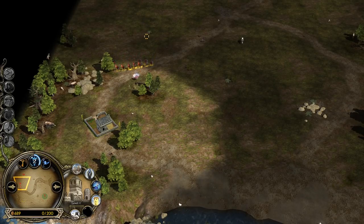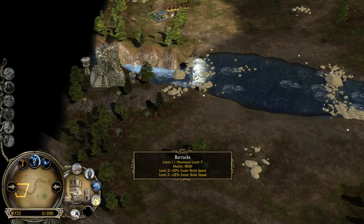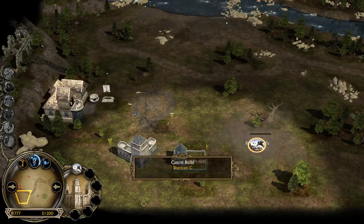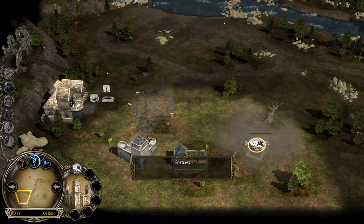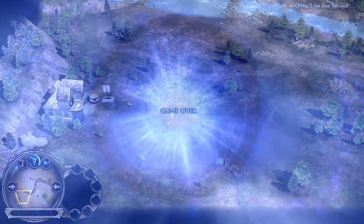Or he gives up. This game is over — he has no money, no command points, only 200 command points. He's buying the fortress — that's why he has no money. He knows he can't win this. He's gonna cancel it and game over.